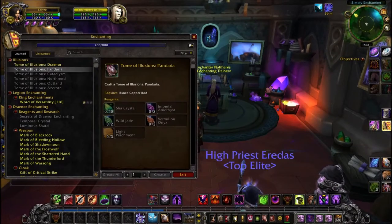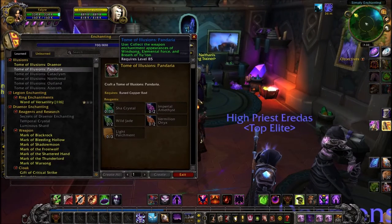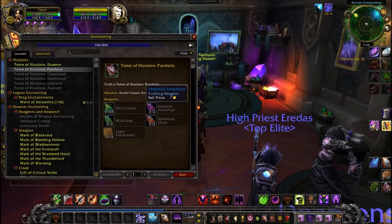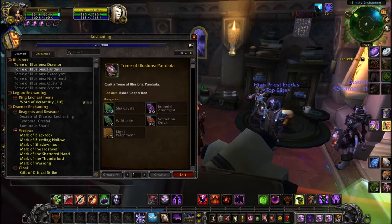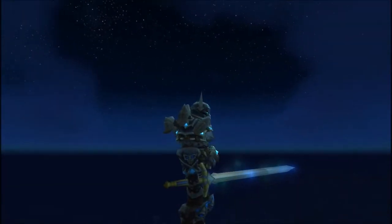If you have an Enchanter, you'll want to head to a trainer and hopefully learn the Tome of Illusions: Pandaria. To craft that, you just need some materials from the Mists expansion. If you don't have an Enchanter, these are always available to buy from the Auction House, depending on how many are in rotation.